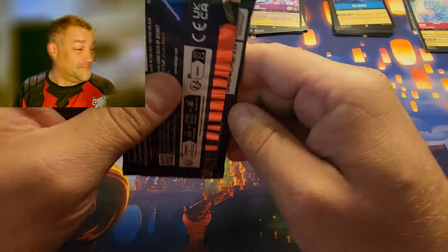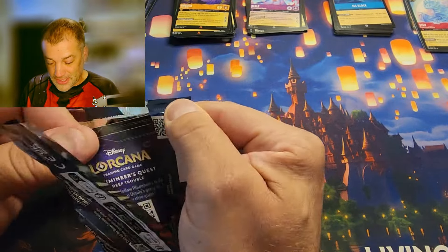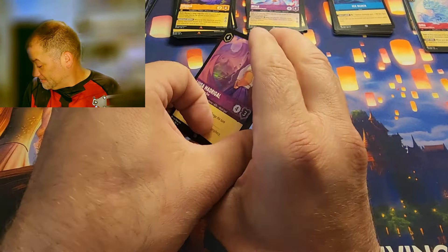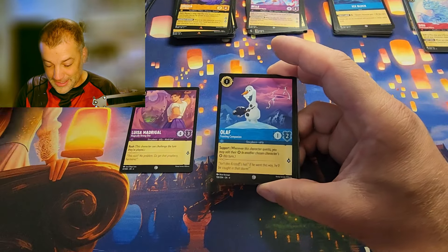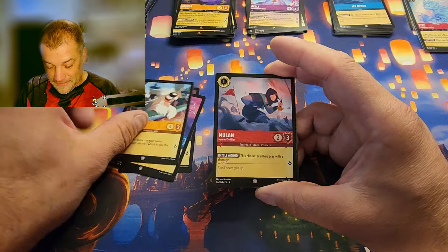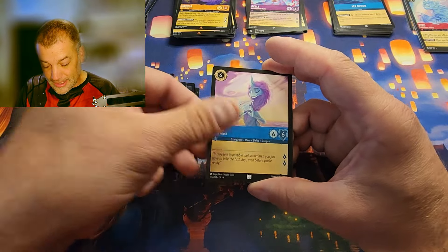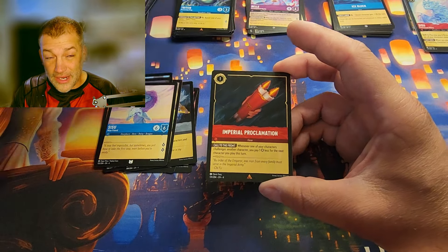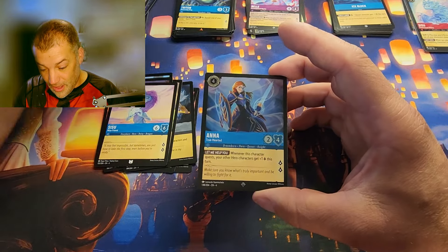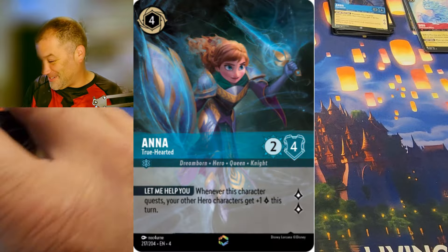I just keep throwing wrappers everywhere — if I'd planned ahead and put a garbage can next to me I wouldn't have to crawl around on my hands and knees scooping up 20-something wrappers. Next blister: Hope, Pegasus, Olaf, Max, Milan, Pete, Li Shang, Sisu, Triton for the rare, Imperial Proclamation for the rare, the foil is a super rare foil.